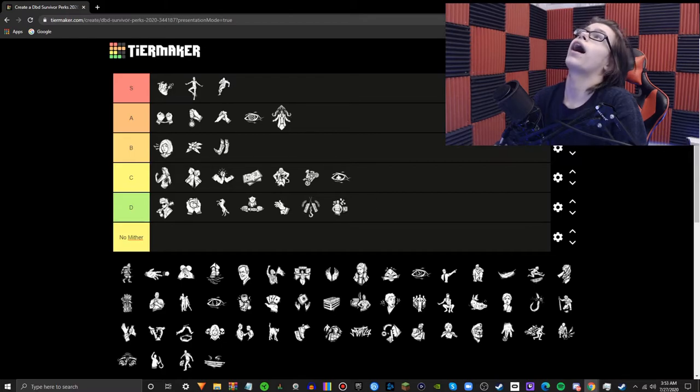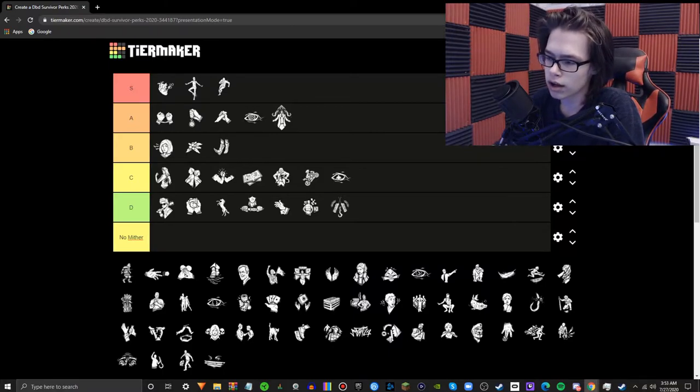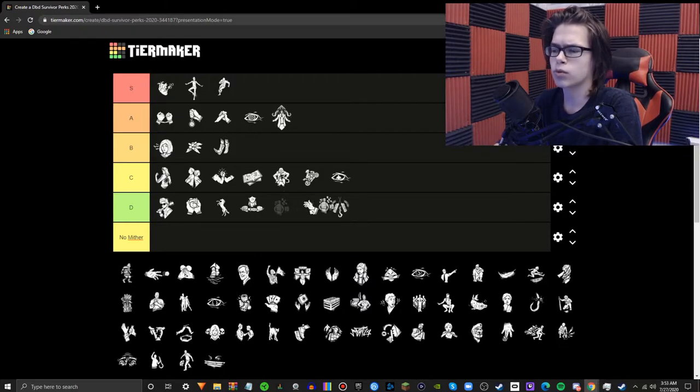Detective's Hunch — bad, bad, bad perk. People love this perk and I don't get it. When you complete a gen for 10 seconds, you can see nearby totems and stuff. Run Small Game if you want to find totems. This perk is so bad. Even with a map, what are you getting from seeing all these things? It does not affect the match at all. You barely even see hex totems anymore since Ruin got nerfed. Bad perk.